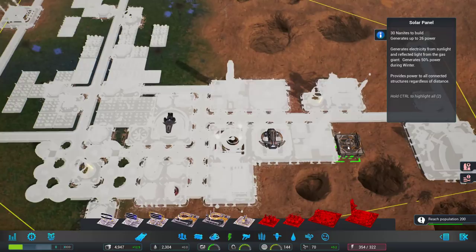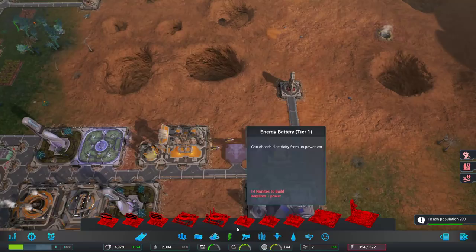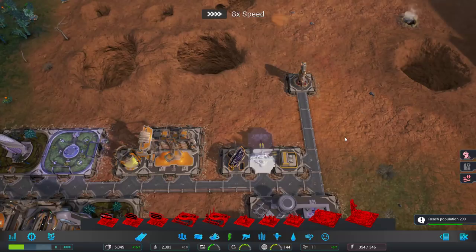Let me see — I think right over here. People don't actually have to reach the solar panels. We'll put a couple down and then put our first energy battery down as well. Energy battery increases the energy generation of up to eight adjacent buildings, so it includes diagonals, and it can store some power as well. I'm going to build a bunch of solar panels around this battery — they don't need people but still generate power, half in winter.